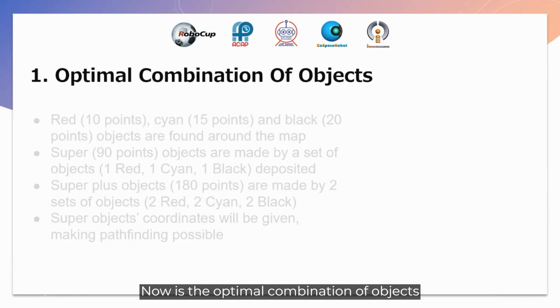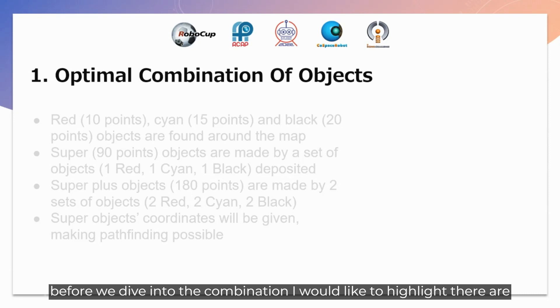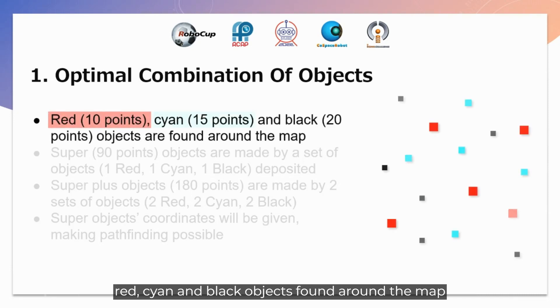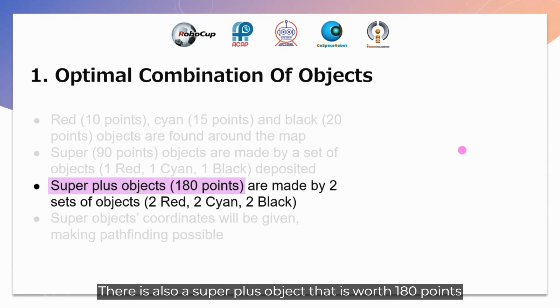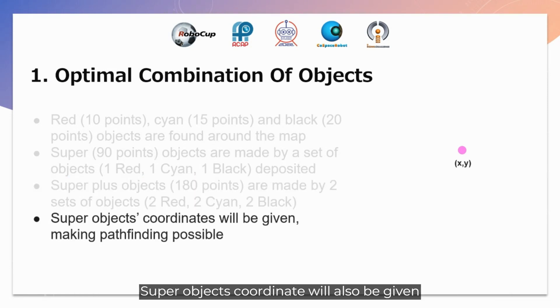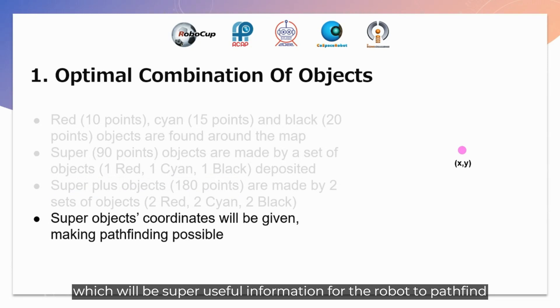Now for the optimal combination of objects. There are red, cyan, and black objects found around the map, worth 10, 15, and 20 points respectively. Super objects worth 90 points are made by a set of one red, one cyan, and one black object after being deposited. There is also a super plus object worth 180 points, made by two sets — two red, two cyan, and two black. Super object coordinates will also be given, which is super useful information for the robot to pathfind.